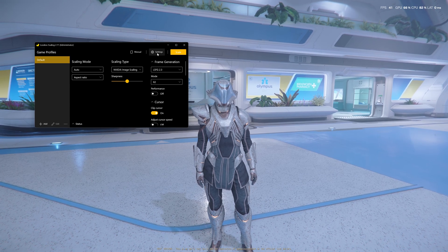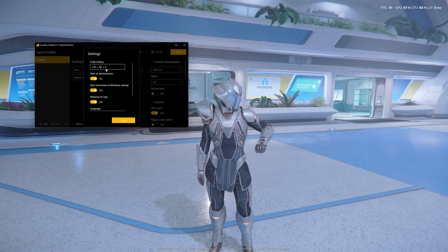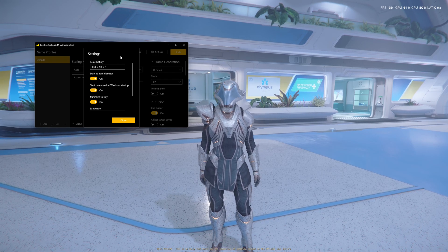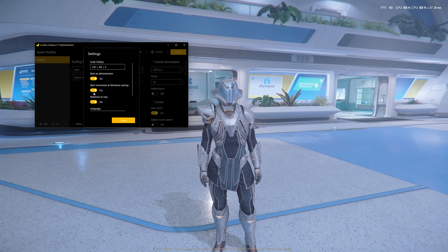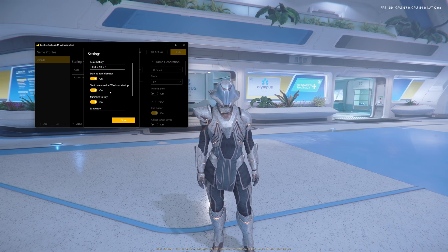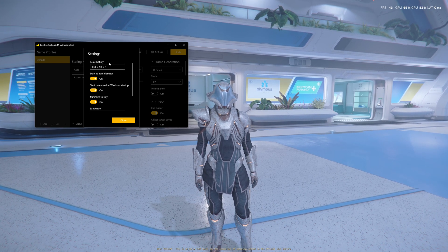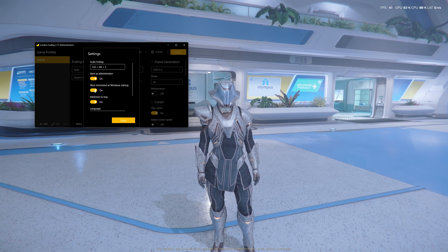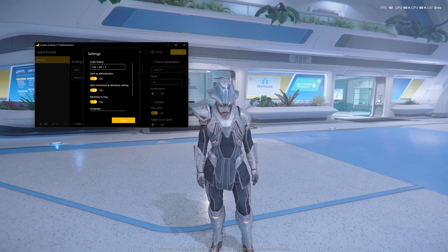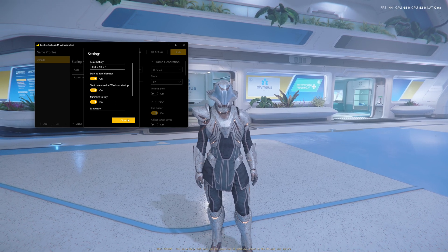Or if you don't want to do that, you can set up the settings. Control+Alt+S will enable it and pressing it again will turn it off. Click 'Start as Administrator' and 'Start Minimized at Windows Startup.' To run this app you also need Steam installed and turned on — but to bypass that, just click 'Start Minimized at Windows Startup' and the app will launch without Steam itself, so you can use it with no problem.